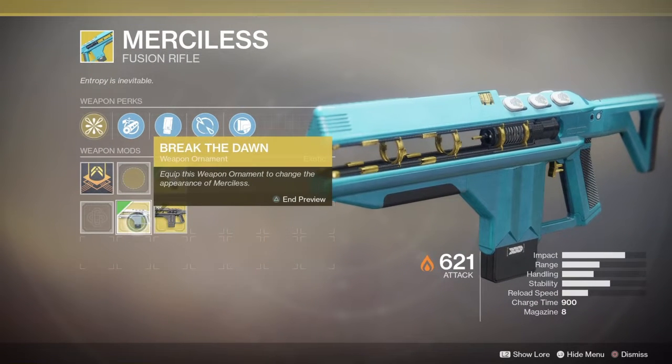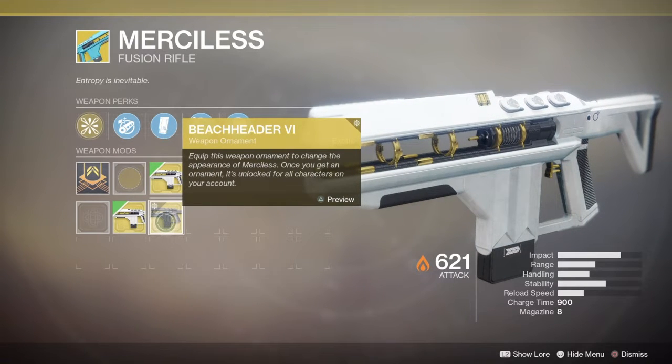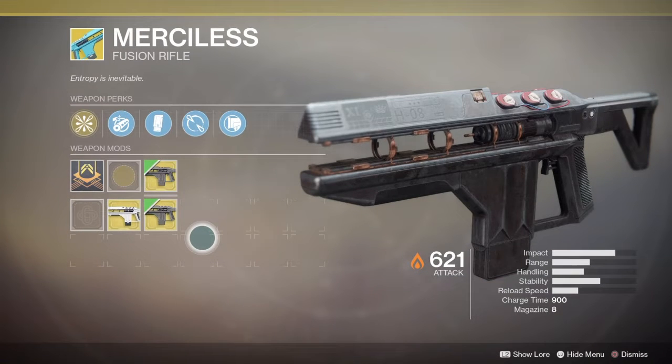Here's what Break the Dawn looks like with the ornament, which makes it look all white. And Breachlight 6, which looks really cool.